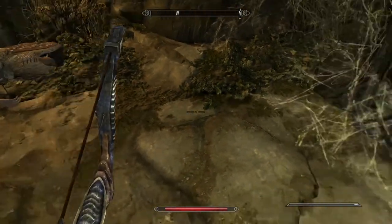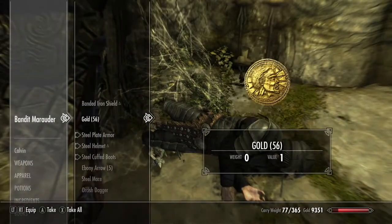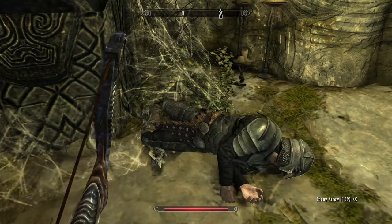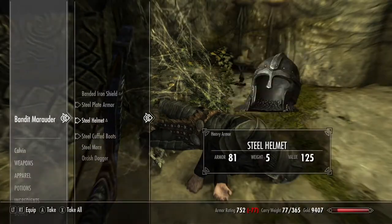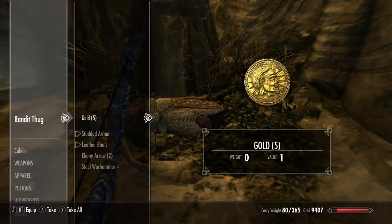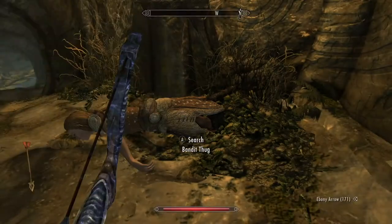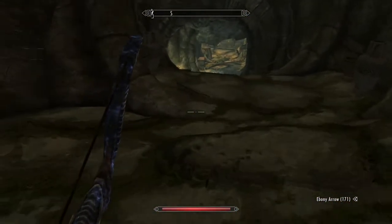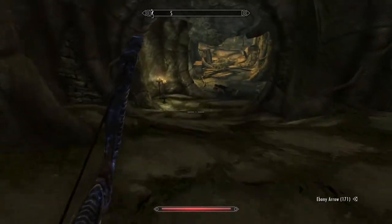I've got to admit, they're pretty tough. This guy had steel armor — still don't take the armor. Wait, he had an orcish dagger — that's worth taking. Unless it's enchanted, never take steel or iron after you progress to dwarven. Just a note there. Now this person tried to shoot me down — they weren't very good at it. They're going to find my ebony arrow used against them.